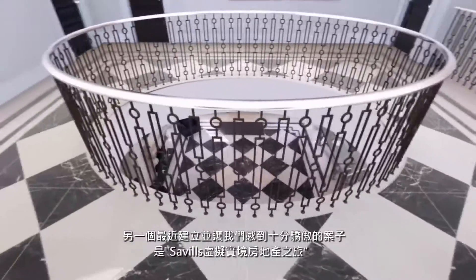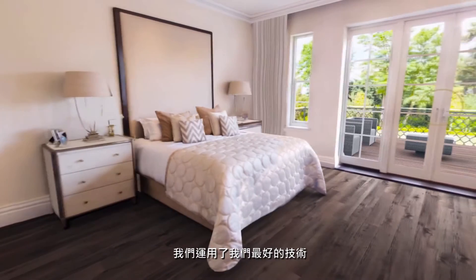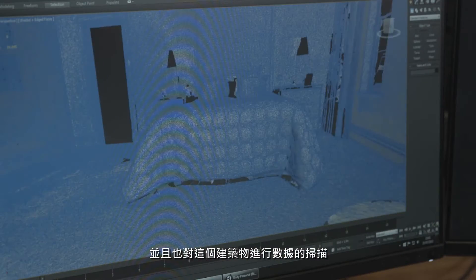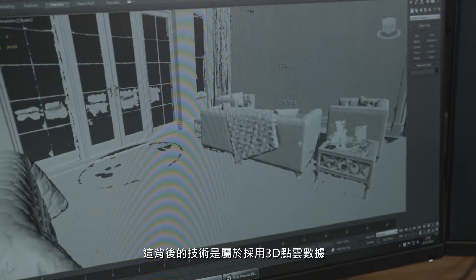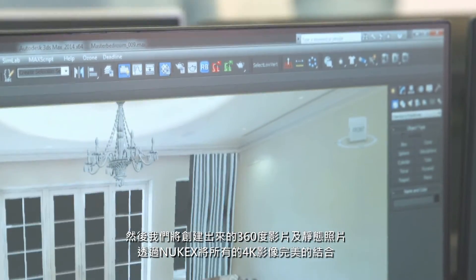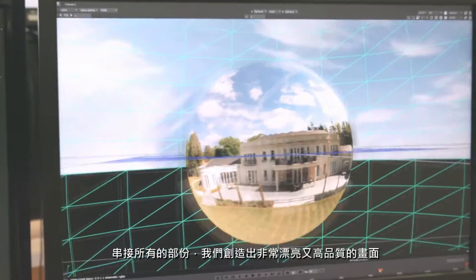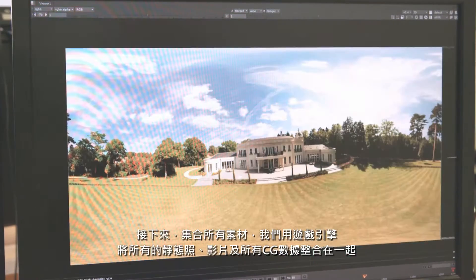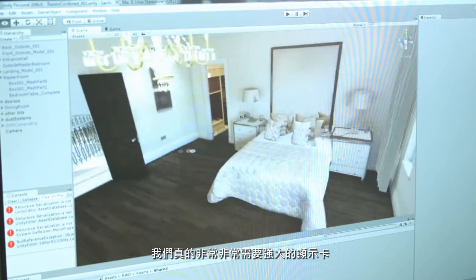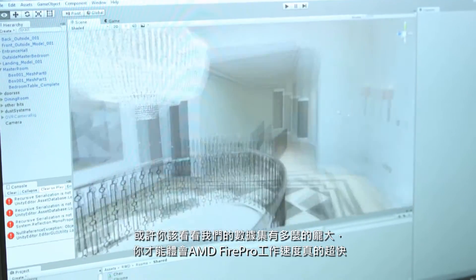One of the projects we created recently that we're really proud of is a virtual reality property tool for Savills. We leveraged all of the best pieces of technology we could: 360 stills, 360 video, 360 video on drones, and LiDAR scan data of the property. We used Thinkbox Sequoia and 3D Studio Max to handle the 3D point cloud data. We then put the 360 video and stills through a Nuke pipeline to stitch all that 4K video footage together, grade it, and make it look beautiful. Finally, we used the Unity game engine to tie in the stills, the video, and the full CG data set. Working with AMD and FirePro is incredibly quick for looking at these huge data sets.